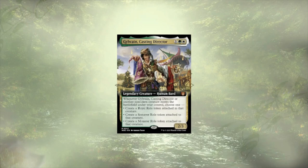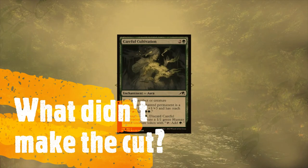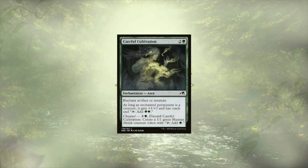Let's take a look at what just didn't make the cut. Starting off, we have Careful Cultivation. It's an interesting aura that acts as ramp and a small power boost for the creature it gets attached to. But it's 3 mana and takes 2 turns to pay for itself, making it a tad slower than we prefer our ramp to be. So Careful Cultivation is out.